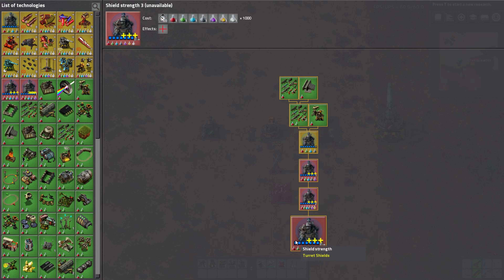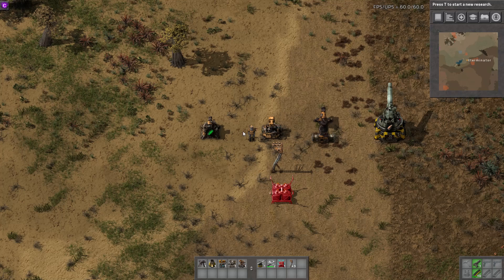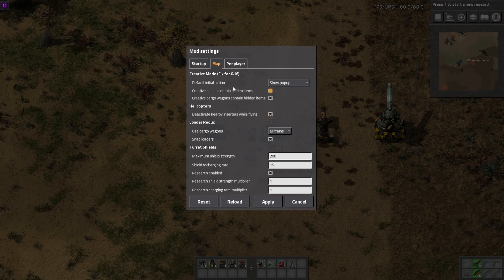Which is pretty awesome — just another thing you can put research into if you want, to make your turrets even more durable. It's also configurable in your mod options. If you go to mod settings map, you can change them in there.